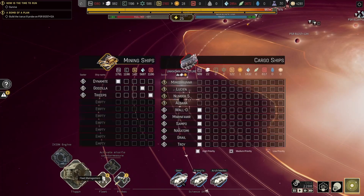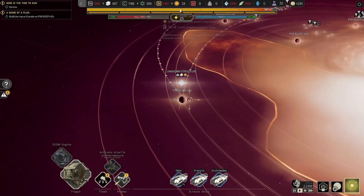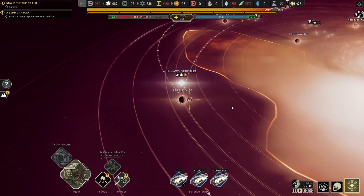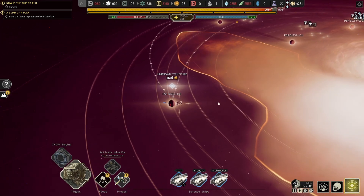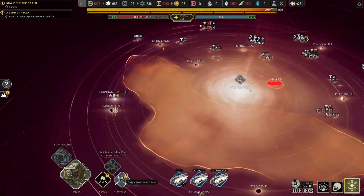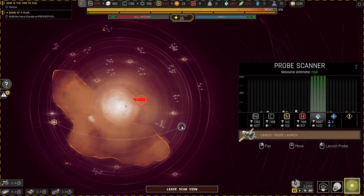I think we're alright. What kind of resources can we get? The trio will just bring me ice. The other one has silicone and carbon and I want neither of those. I could go for some silicone but I don't need anything, so I guess we're good. Just have to sit around and do nothing.